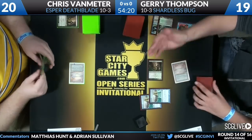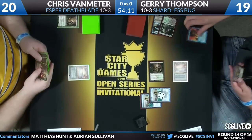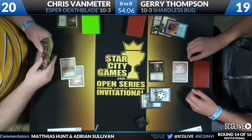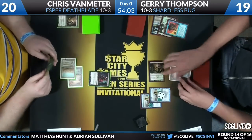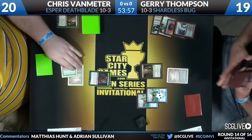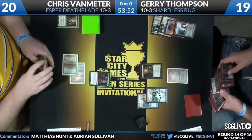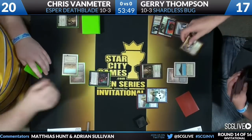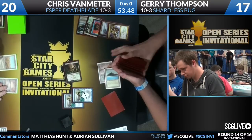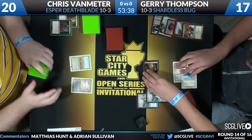For those just joining us, I'm Adrian Sullivan with Matthias Hunt. If you're looking at the screen and you're not a hardcore Legacy player, you might be wondering what Deathblade is. Deathblade is the Stoneforge Mystic Dark Confidant deck also named by Deathrite Shamans — basically lots of really good creatures, control cards like Jace and Swords to Plowshares, and some hand disruption.